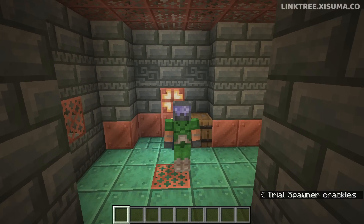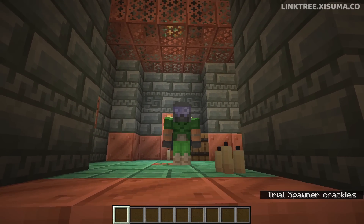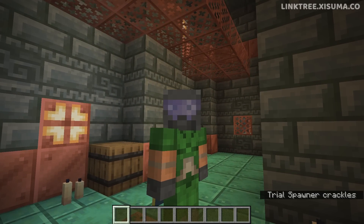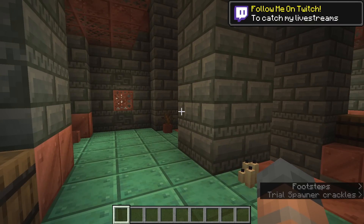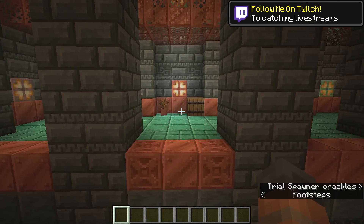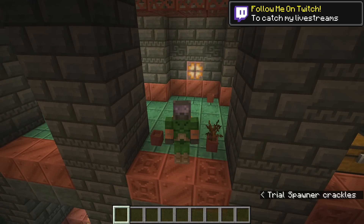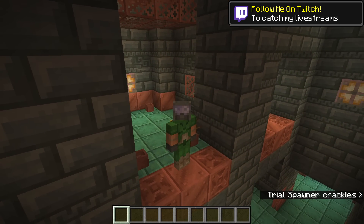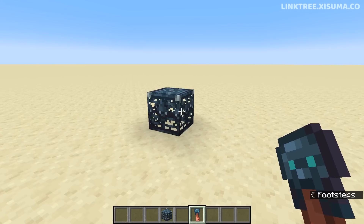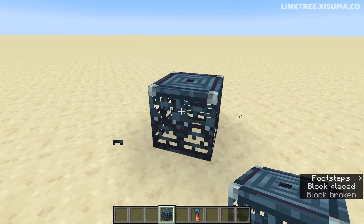A link to the website and the article will be in the description. Now we can check out the trial chambers. I want to do something a little different — we're going to come back later and take it on in survival mode. First, I want to have a technical look at everything and go over the various details about each of the new features, then try it all out in survival at the end of the video. So we're kicking things off with the Trial Spawner.